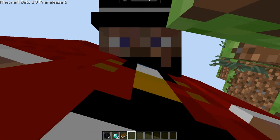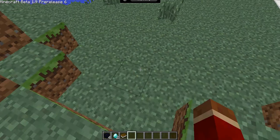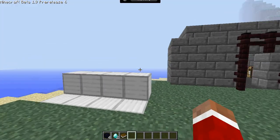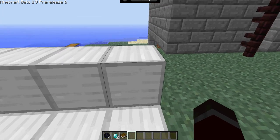Yeah that's cool. They have cinematic view now. Okay so iron blocks look sexy. They look like freaking folders or something.